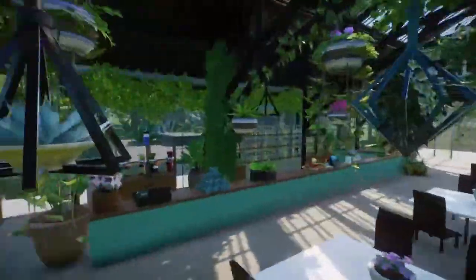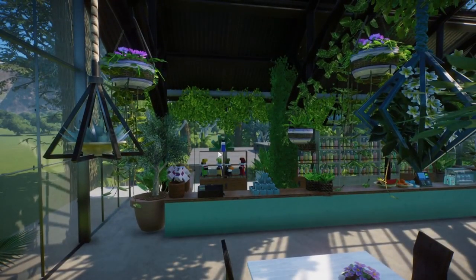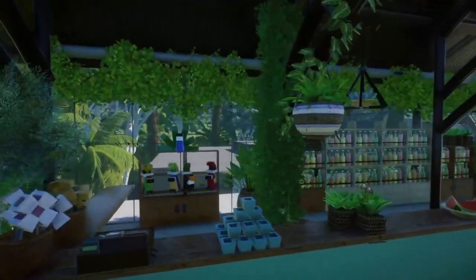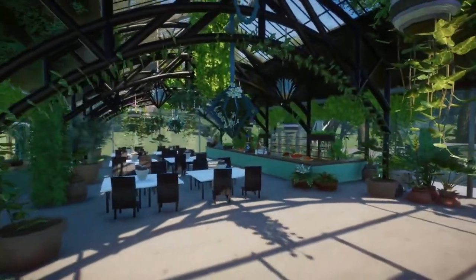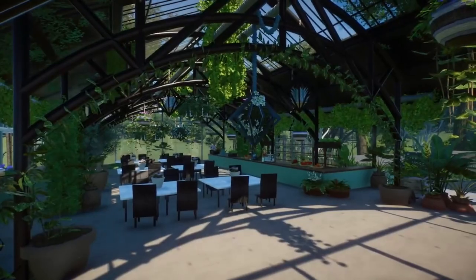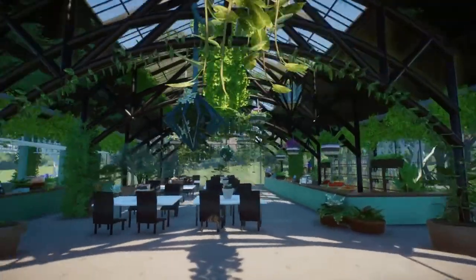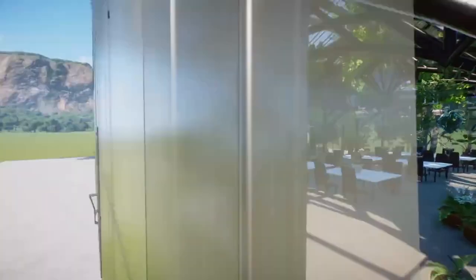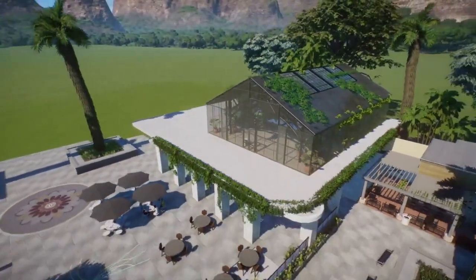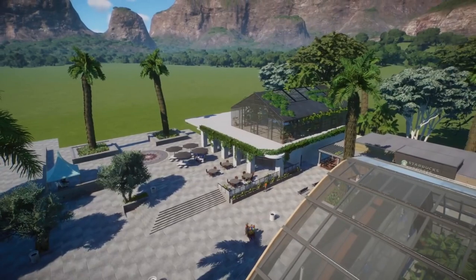I had a lot of fun setting up this little juice bar and merch shop. I don't have an official name for it — I'm really bad at names if you've been following the channel for a while. Right now this is the Sunset Ridge Zoo Juice Bar — that's as creative as I got. If you do have any other name suggestions, let me know.